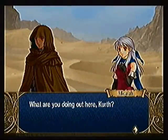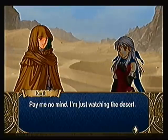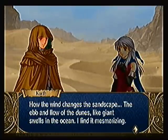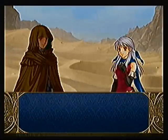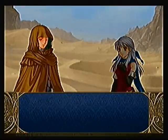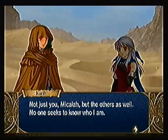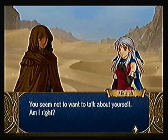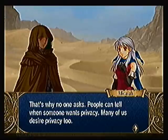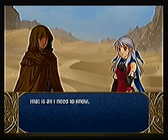A conversation with Kurth, who is watching the desert: 'The wind changes at the sandscape, the ebb and flow of the dunes like giant swells in the ocean — I find it mesmerizing.' Micaiah notes he hasn't been asked about himself, and he confirms he prefers privacy. She tells him: 'Kurth, you're not our enemy. I know that much. You're kind and gentle. That is all I need to know.'